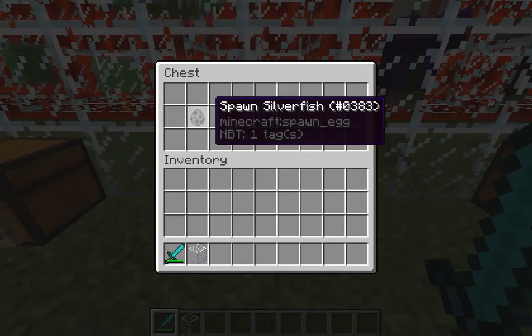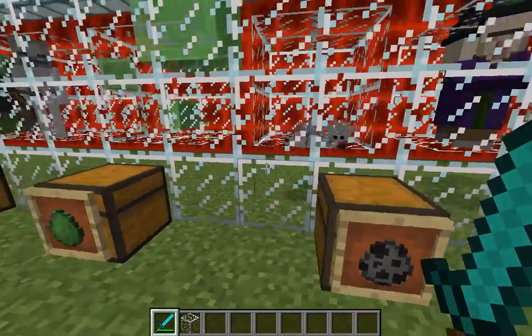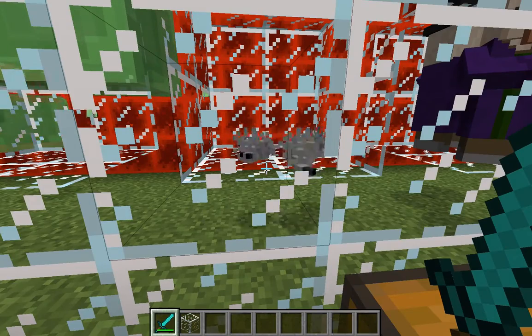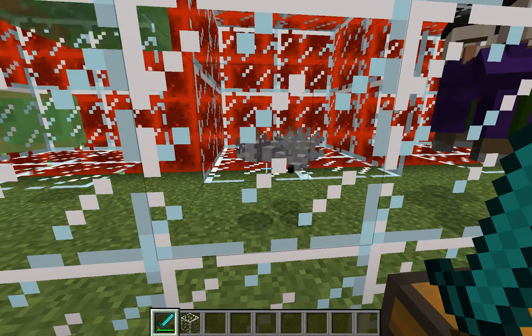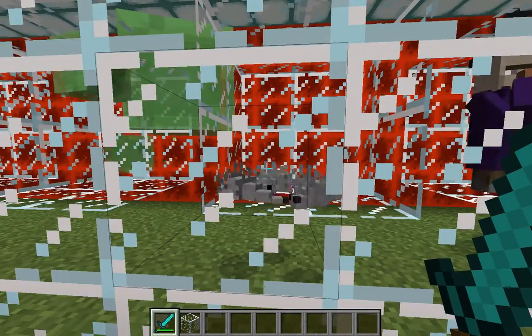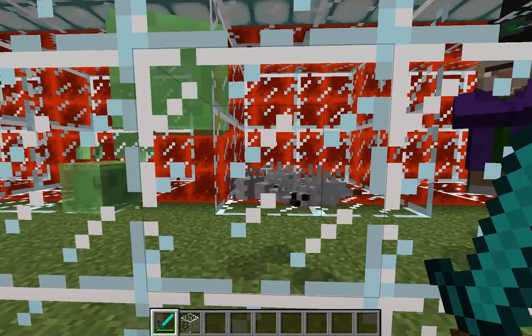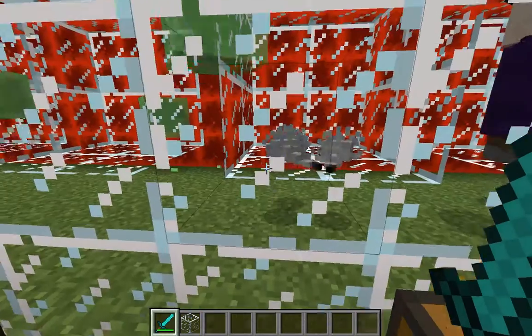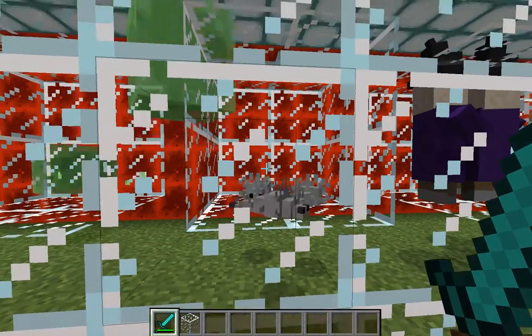The next one is silverfish, which do not drop anything and you basically only find them in strongholds. You can find them occasionally throughout the world if a certain block — I think it's block 46 or something — gets hit. You'll know it because it's much harder to break than your average stone. They can be difficult to kill because they'll burrow into other blocks, but apparently not glass.